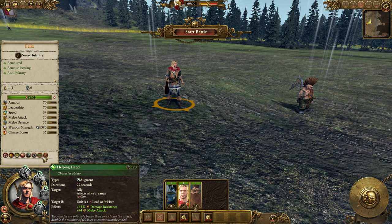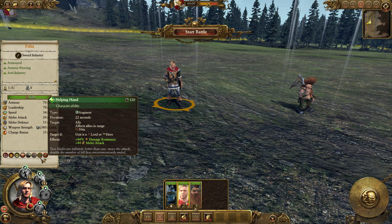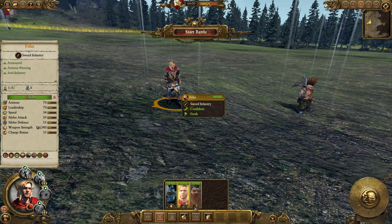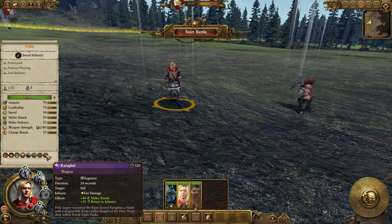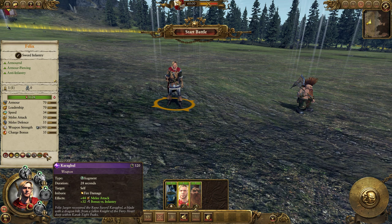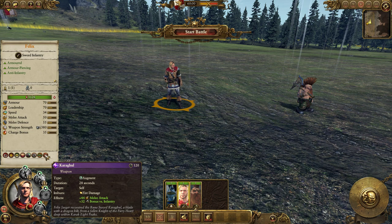Then he's got Helping Hand, which is an augment — same concept as GoTrek's ability but instead of plus 44 defense, he's going to get plus 44 attack. He could actually use it on different people, so he could use it on GoTrek and just make him a beast. Then he's got his special weapon Karagul — I'm not sure how to pronounce that — but it adds fire damage, bonus versus infantry, and plus 44 melee attack. So if he could use Karagul and Helping Hand on himself, that'd be plus 88 melee attack, which is pretty insane.